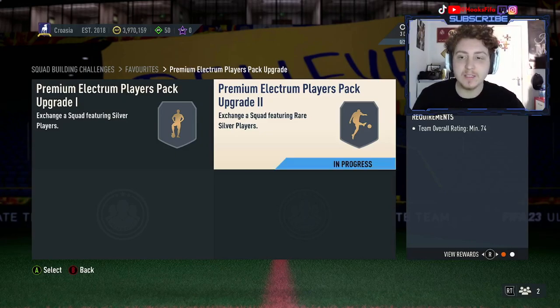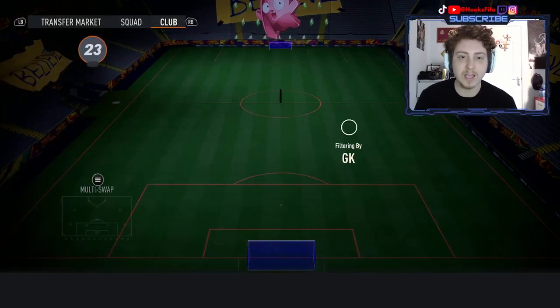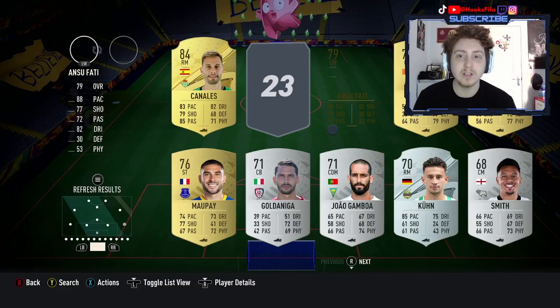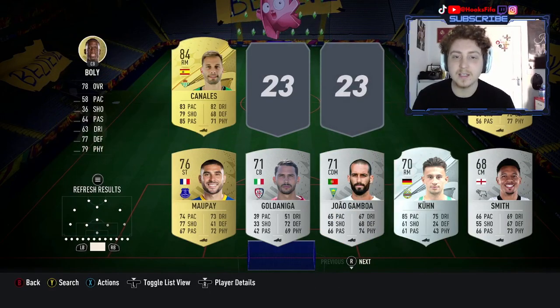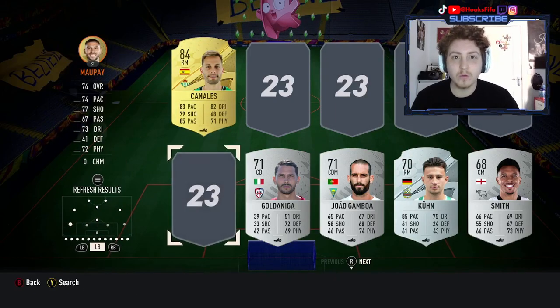I'm going to be starting with the second segment. We're going to start with this segment, and the super easy way to complete this is by using the cards that you get from the end pack in this SBC. But if you haven't already done it, you just need to complete a 74-rated team.